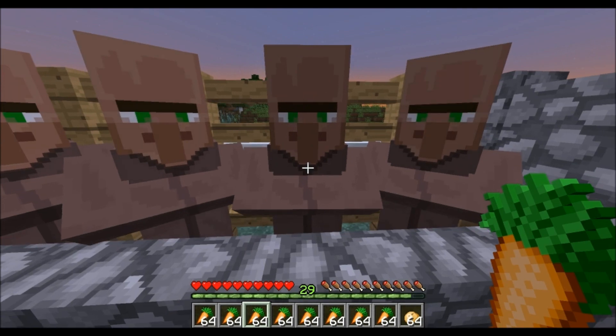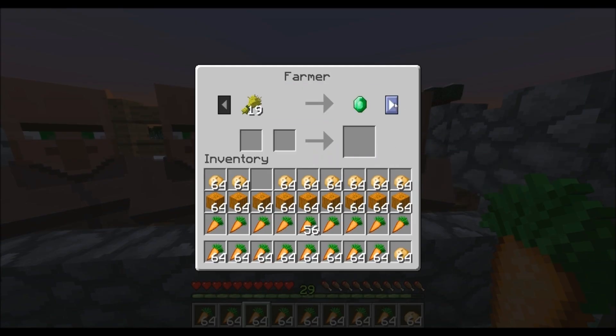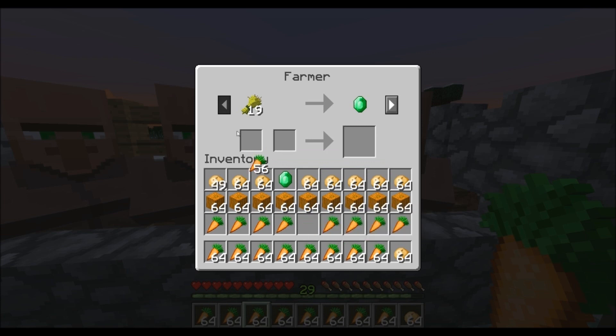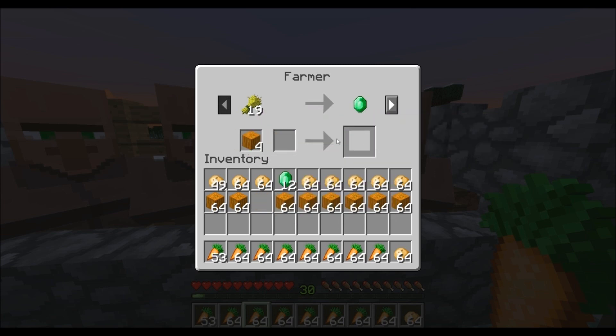So the most efficient way to trade manually and get emeralds is to find a farmer, put a potato or a carrot or something in there, then shift click that, then double click this and it will fill up to 64 again. Then you would switch to another category and just keep doing this over and over. And this is a whole lot of mouse clicks.